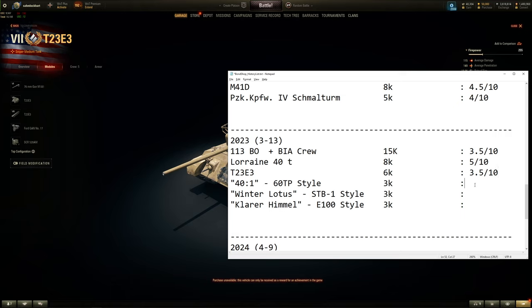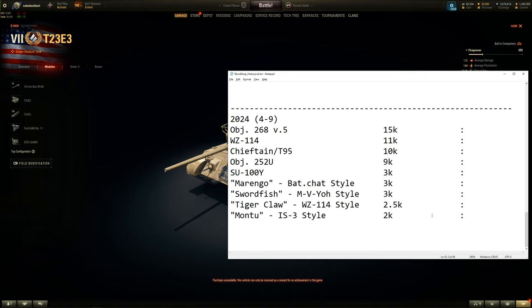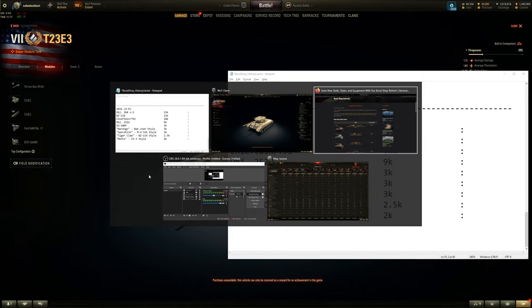The 3D styles cost 3,000 bonds — way too much. These are all right styles but 3,000 bonds is excessive. If it was 1,000 or maybe 2,000 bonds, fine, but 3,000 is way too much.